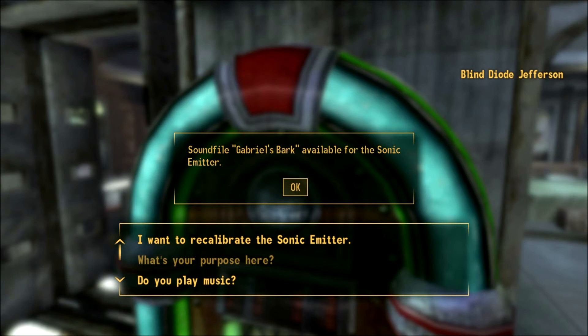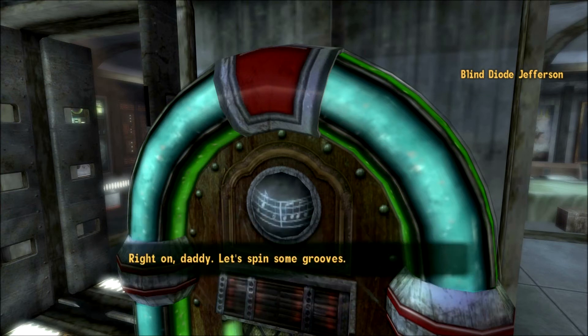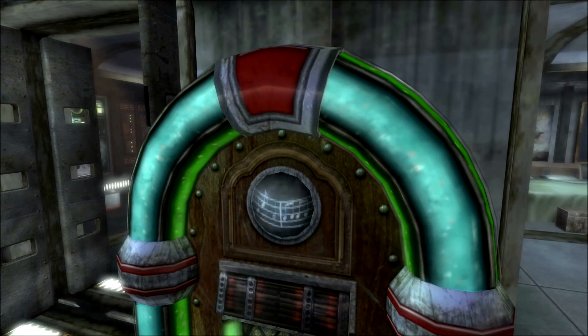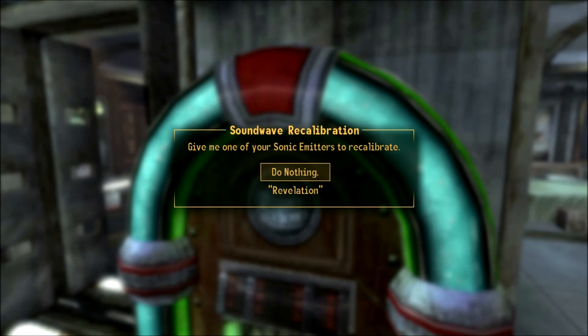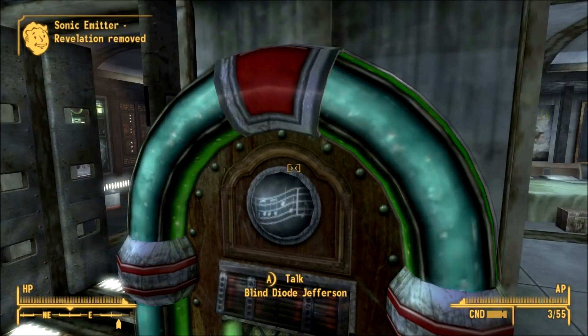Okay — opera emitter, Gabriel's bark, and the tarantula. What does this do? 'Right on, daddy-o, let's spin some grooves.' You haven't really told me what it does. Apparently I can have multiple sonic emitters — revelation here. What do these do? What does the opera singer do?